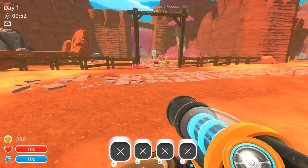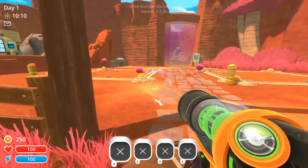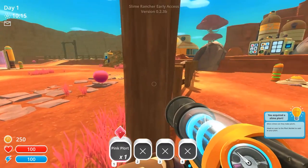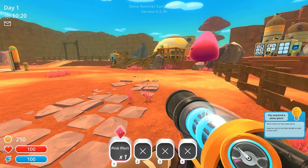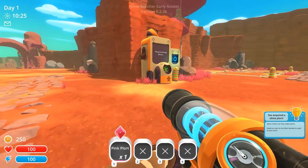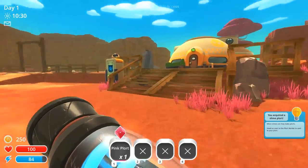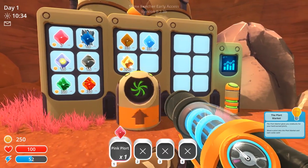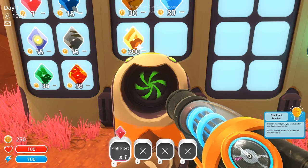Now we can probably vacuum up those slimes, but I don't want to mess with them yet. So you vacuum up with the right mouse button, and then you shoot with the left. Pink slimes! I acquired a slime plot. When slimes eat, they make plots. Oh, it's like poo! Head on over to the plot market to cash in your plot. It's offline. Where's the plot market? Must be these vending machines!